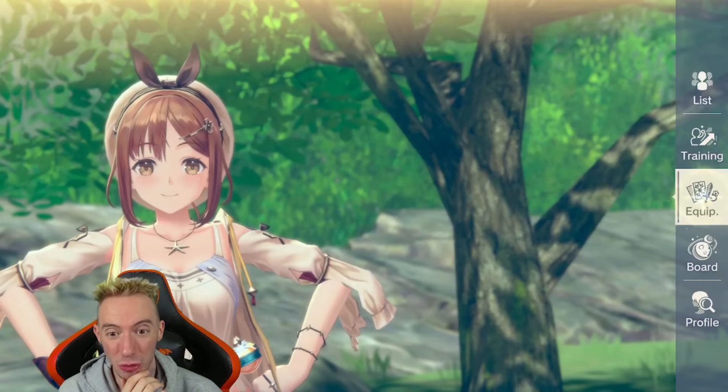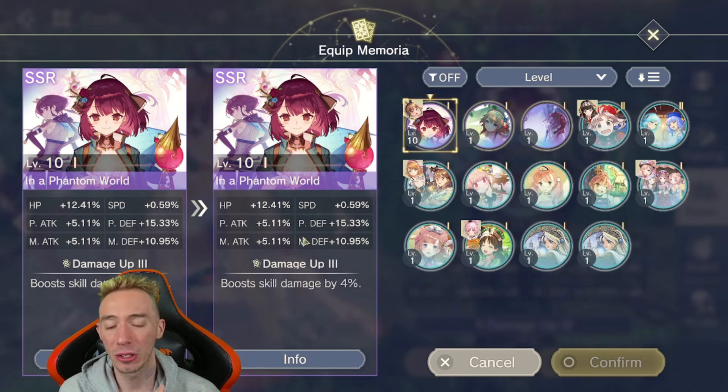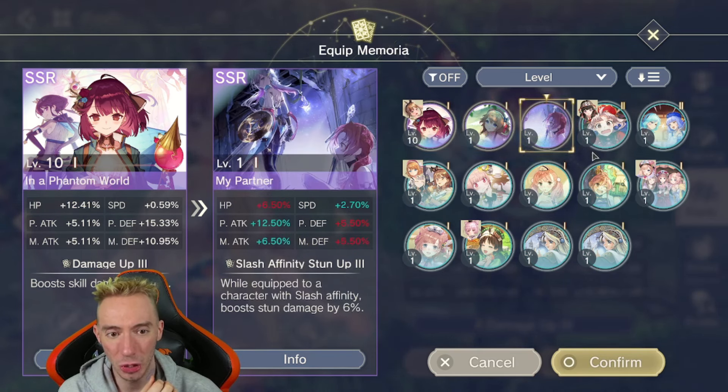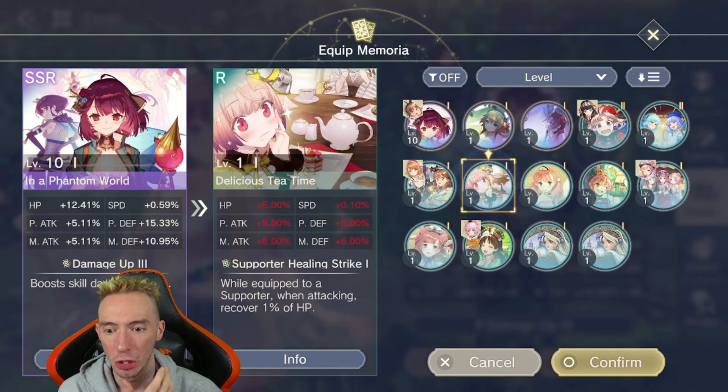That free character starts as a one-star but you get enough pieces to rank her up. I already got her to rank two. Once you clear the second board, you get an SSR Memoria card. These cards are extremely important in this game — they give you crazy buffs to your characters with percentage-based stats. I would say they are the heart and soul of the game aside from getting characters themselves.